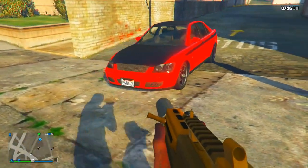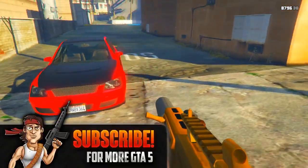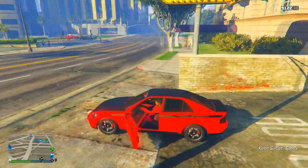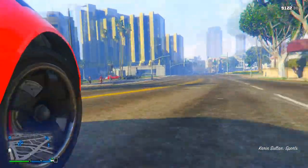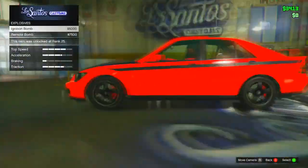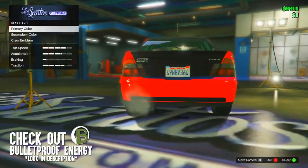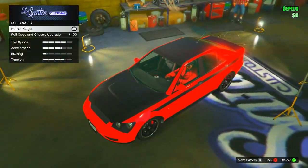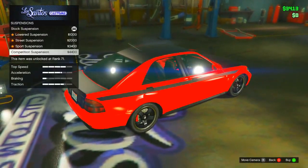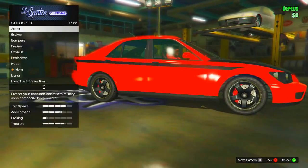The first vehicle on this list is going to be the Sultan. The vehicle has been customized as I'm showing off right here, to prove that this vehicle has many customization abilities that you guys can add to the car in Los Santos Customs. This car is a beast and very unique looking. If you guys want something a little bit special inside your garage, I definitely recommend going for it — it really stands out in the streets of Los Santos.